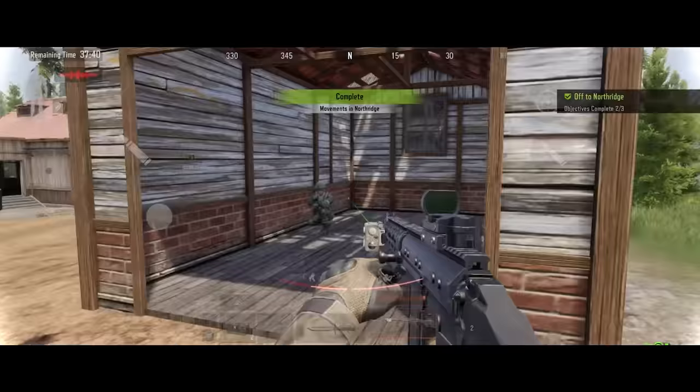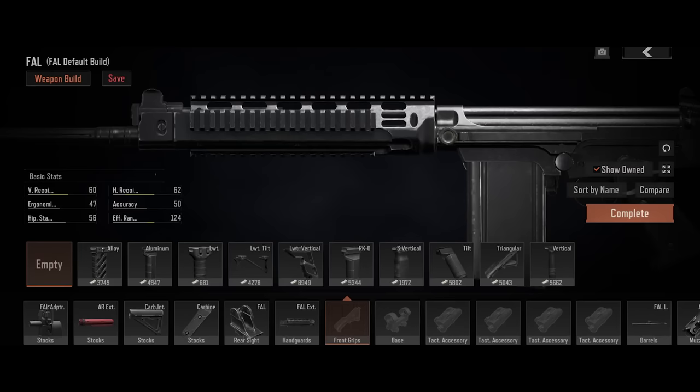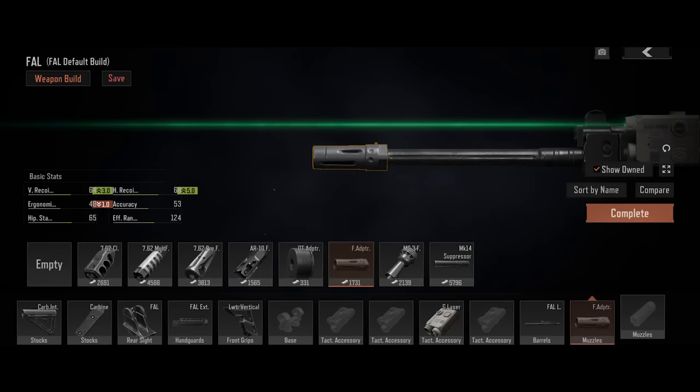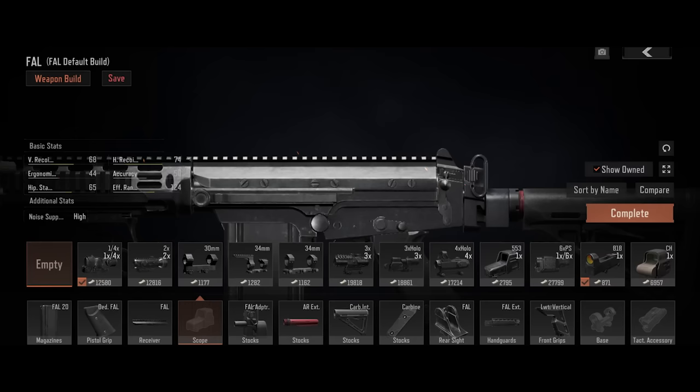Naturally, for the FAL to give full play to its range advantages, it should be fully modded. Use the FAL adapter to connect an AR extended tube to the stock, then install a carbine industrial stock and recoil pad. Use a lightweight front grip and a green laser, then fit the muzzle with the flash suppressor adapter and a 7.62 lightweight suppressor. Finally, combine a 4x holographic and triangle reflex sight to hone the FAL for long-range combat.